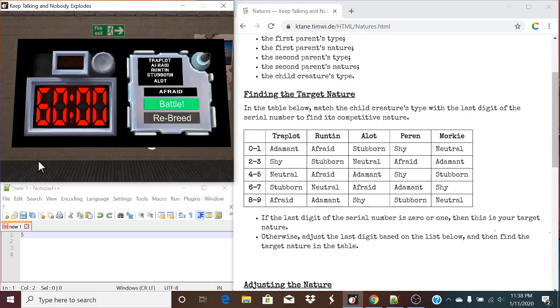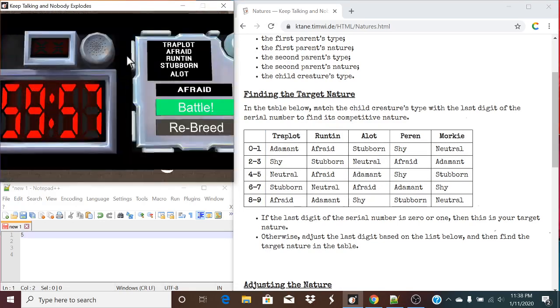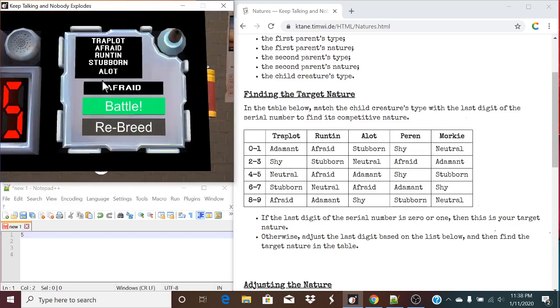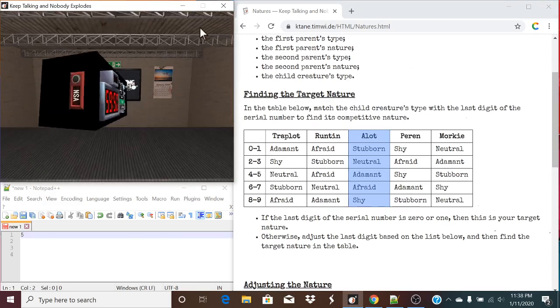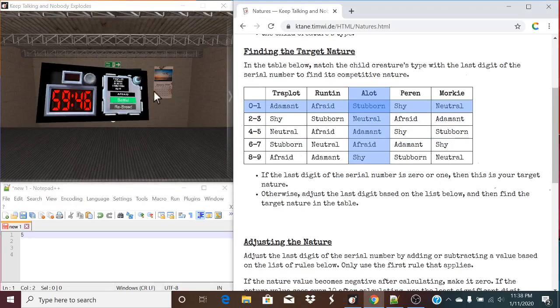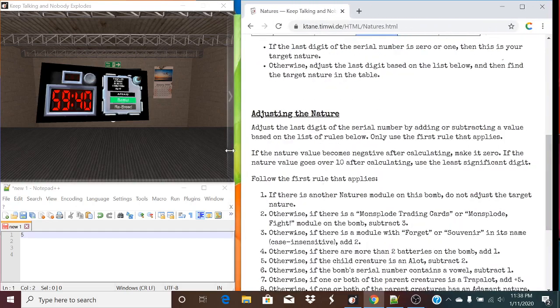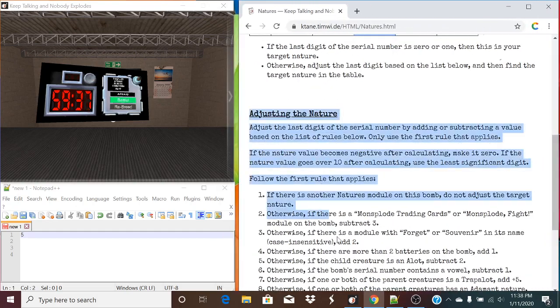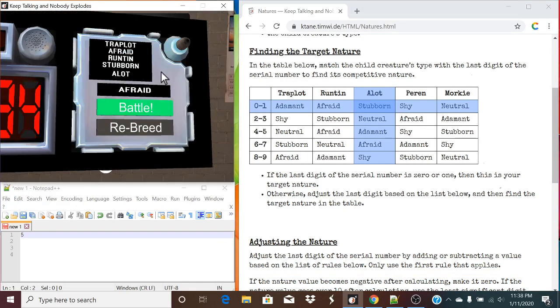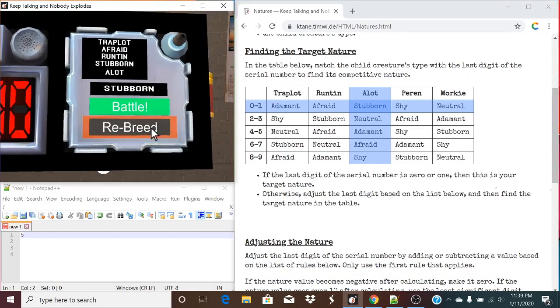Let's take a look at another. Our child's type is Alot, and our last digit of the serial number is a 1. So this rule actually does apply: if the last digit of the serial number is 0 or 1, then this is your target nature. We do not have to worry about adjusting the nature at all. So we can just submit stubborn.